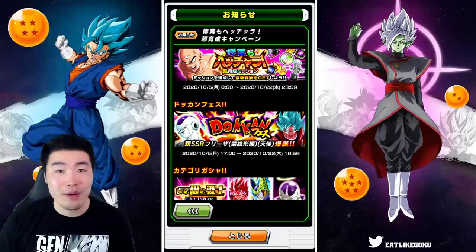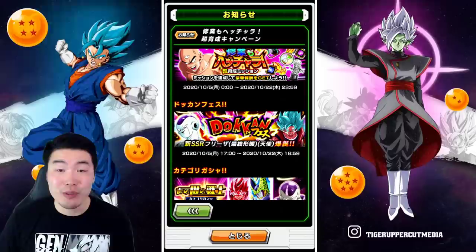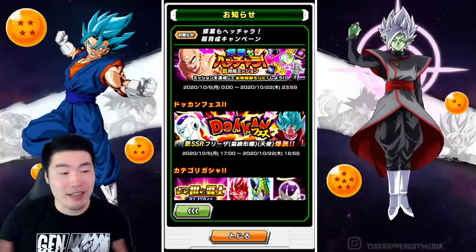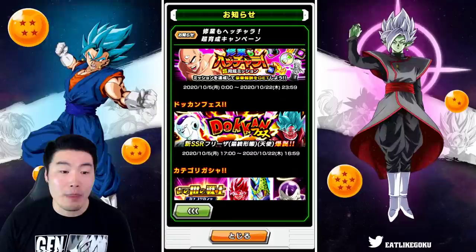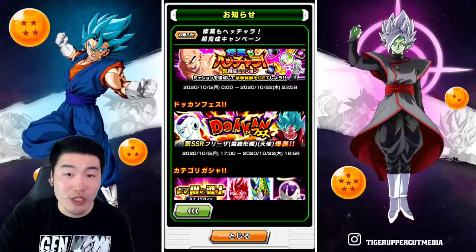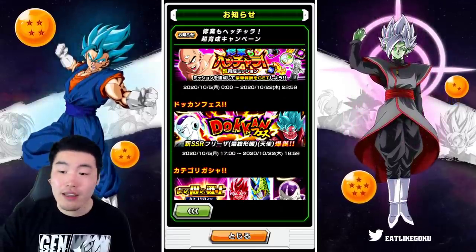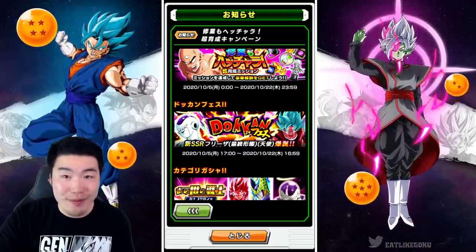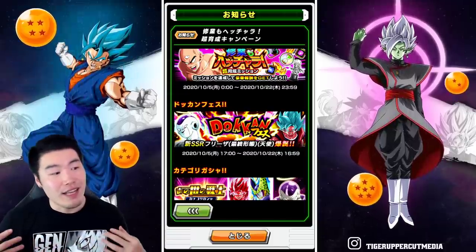Obviously not the most exciting banner if that's the case. I'm hoping they throw us a curveball and include some more exciting newer units to entice people to summon — maybe throw STR Cooler in there, it would fit the wicked bloodline theme at least. And if they want to be really nice, they could include the LR Super Saiyan Blue Evolution and SSBKK — I know they're quite new and Dokkan Festival units, but having them on that banner would make it basically a must-summon for a lot of people.